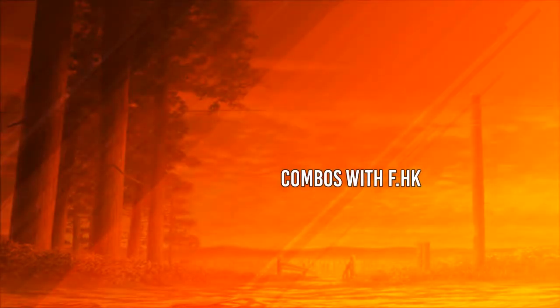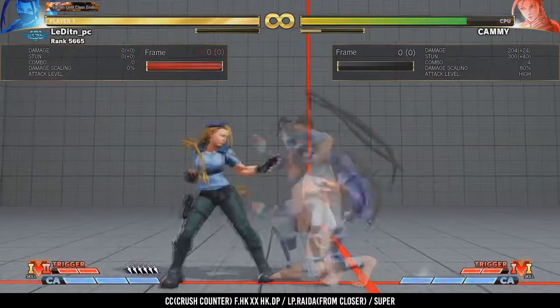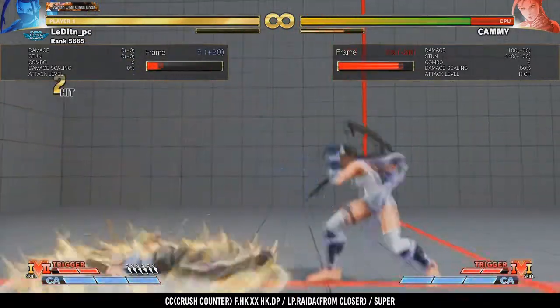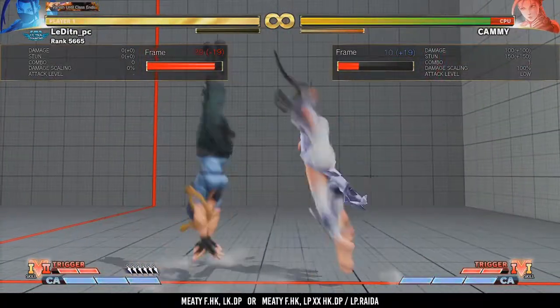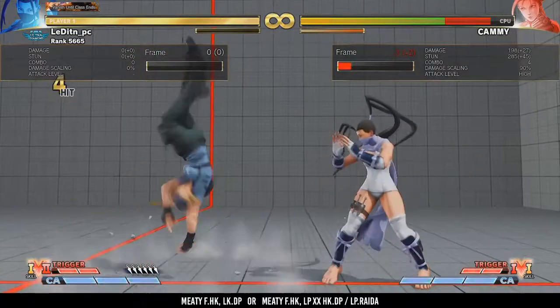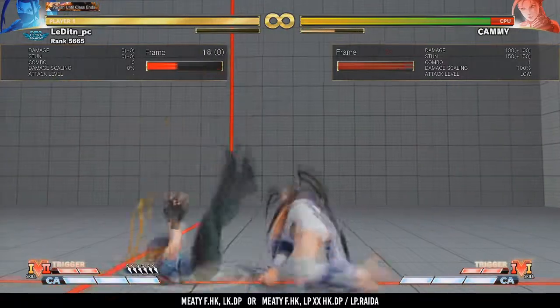Combos with forward HK. Command normal every Ibuki player loves. It goes over lows, can crush counter, and is only minus 4 on block, so it's very hard to punish if spaced correctly. On crush counter you also get a nice combo: when you get a crush counter with forward HK you can combo into HK DP, an LP rider from closer, and a super. In very rare cases if the forward HK is very meaty you can actually combo into an LK DP or a standing LP.